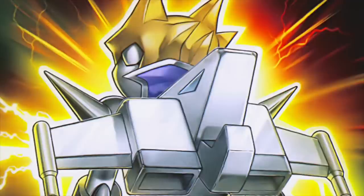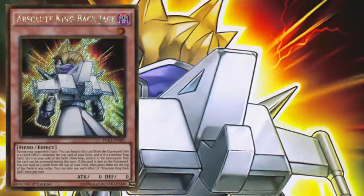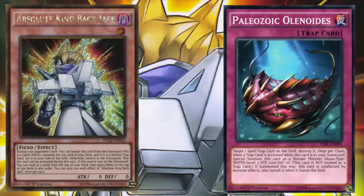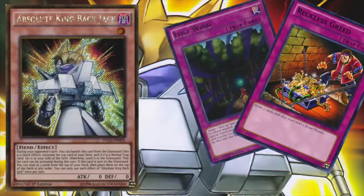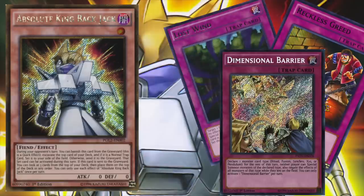It's definitely worth discussing Absolute King Backjack. As a quick effect, you can banish Backjack from the graveyard and excavate the top card of your deck. If it's a normal trap, it's set to your back row but can be activated that turn. Not only does Backjack help accelerate the entire Paleozoic archetype, but it also synergizes with non-Paleozoic normal trap cards like Lost Wind, Reckless Greed, or even a powerful card like Dimensional Barrier.